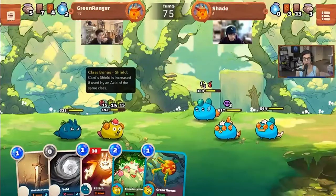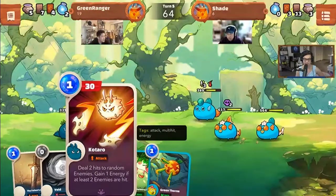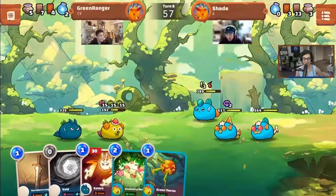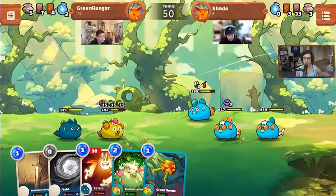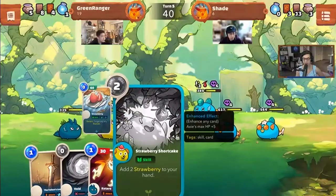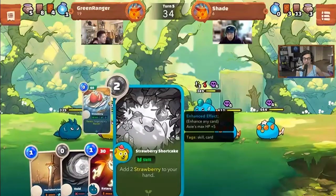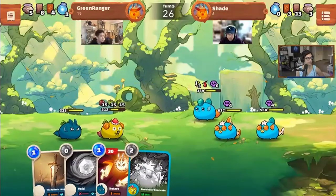Green Ranger Phil explains his build goal: poison non-stop. It hurts that one of his guys is already gone. There's an important card — Green Thorns — that applies two poison six times. Once you build those up you can really get the poison going. Phil chose not to go for the strawberry this game, which gives you targeted application.